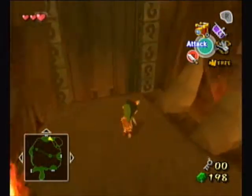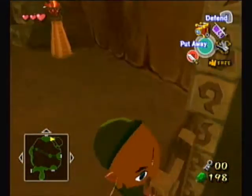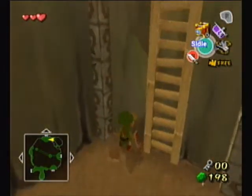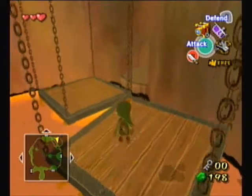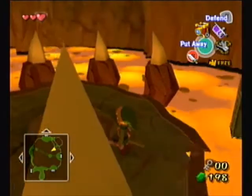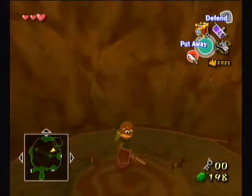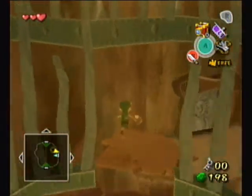Hey guys, it's GameBooAdvanced here with more Let's Play The Legend of Zelda: The Wind Waker. In the last episode, we got the grappling hook and the big key. And in this episode, we will be finishing the dungeon with an epic boss fight that's really easy.